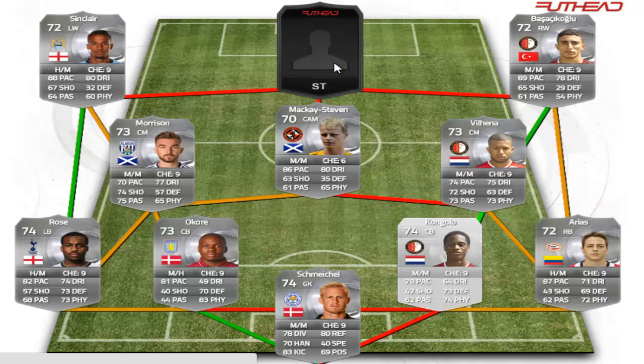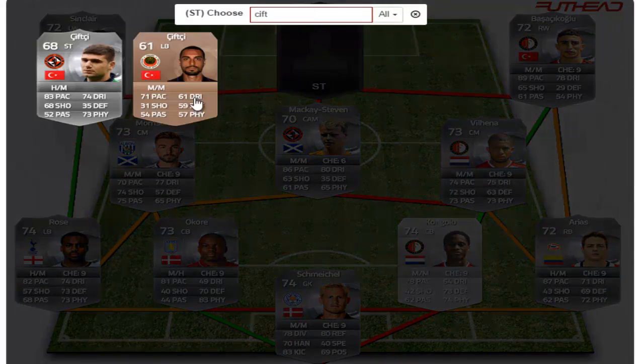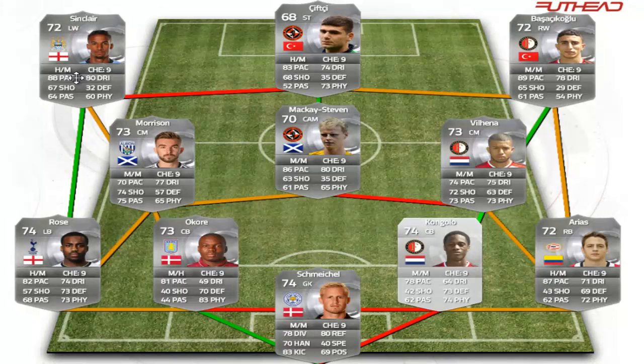Finishing off the team in the striker position, we have one of the best five-star skill players in the game, getting a strong link to McKay Steven — and that is going to be Chifty. A 68-rated card, high-medium work rates, 83 pace, 68 shooting, 74 dribbling, 73 physical. He also has five-star skill moves and four-star weak foot, which is very nice.